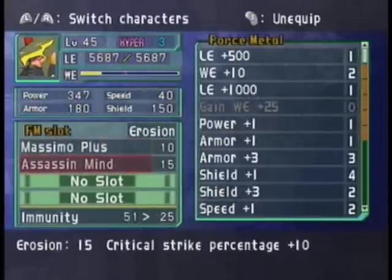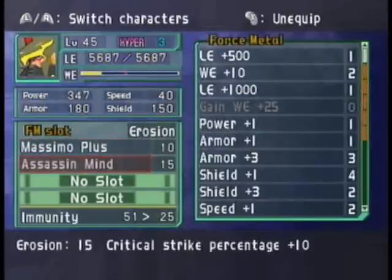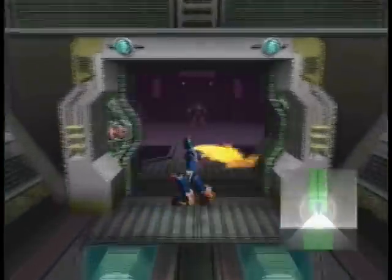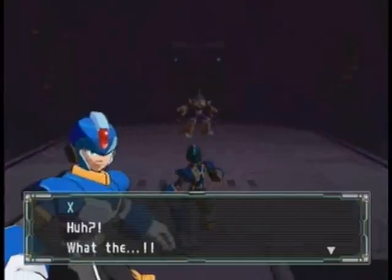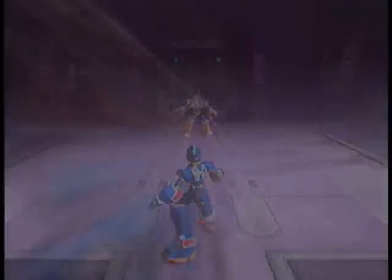One thing to keep in mind is that even at level 100, it's physically impossible for Massimo to have a Super Force Metal equipped — because even with the Neutralizer's minus 30, you still can't do anything. Boss fight!